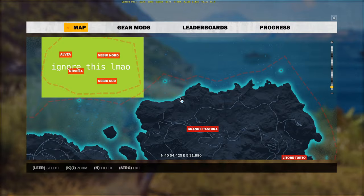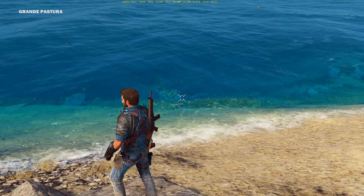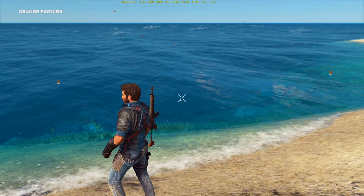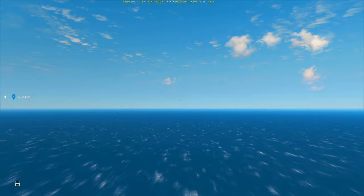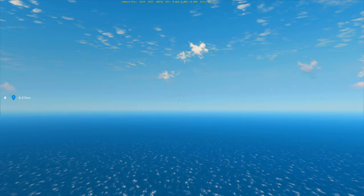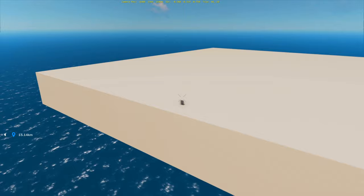I found it's easiest to find if you go to this place here and stand on this rock, then look between these two rocks underwater. Place the waypoint just behind you, then start going that direction. I used free-cam just to speed things up here. And once your waypoint is 15km away, go slightly to the left so it loads in.